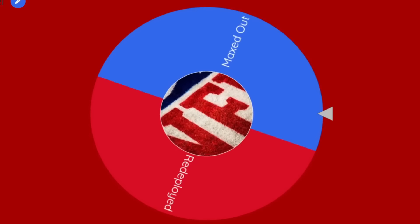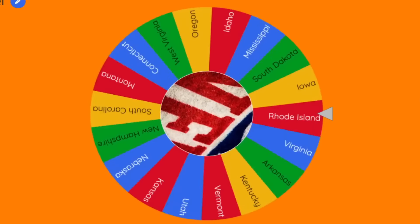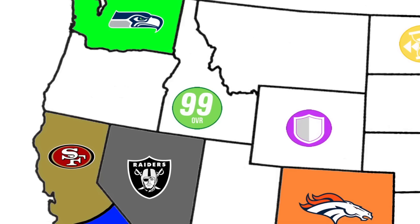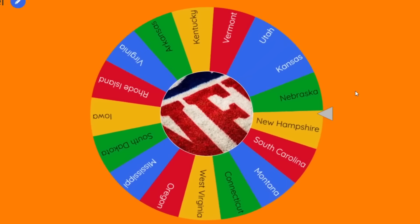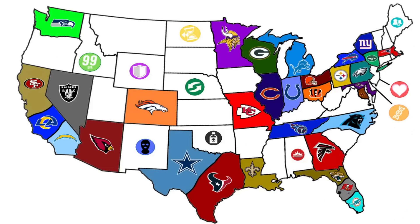Followed up we have Maxed Out. It's going to go to Idaho — that'll be close to the Raiders and Seahawks. And our final power-up, Redeployed, our 10th power-up, is going to be placed on Nebraska. So that's another power-up the Denver Broncos will share a border with. This map is as complicated as Philip Rivers' family tree, but this is the farthest I'm going to go with 10 power-ups.